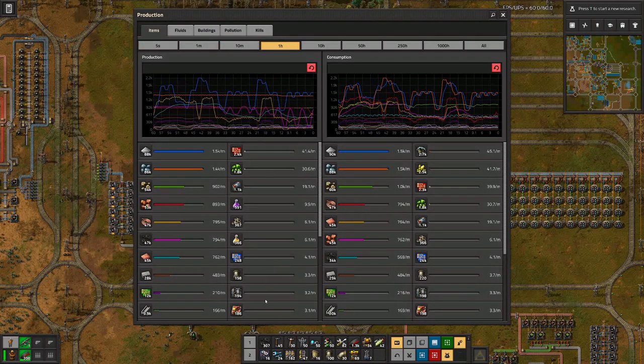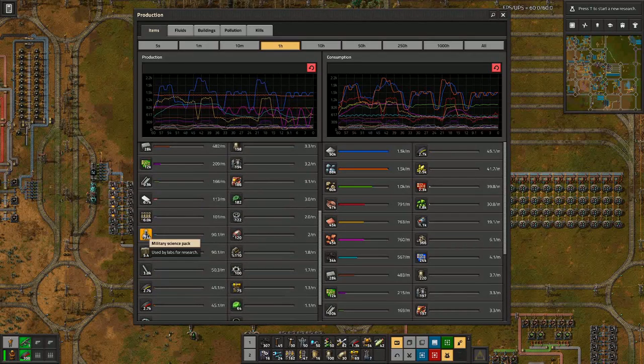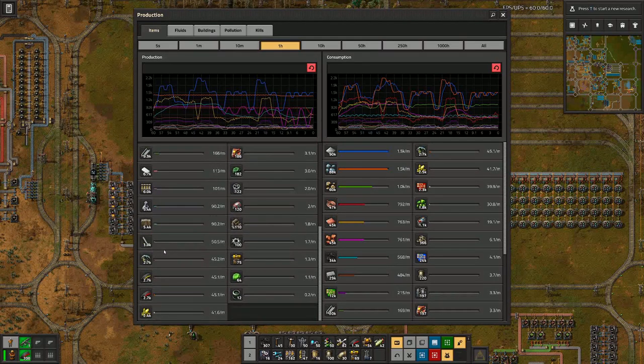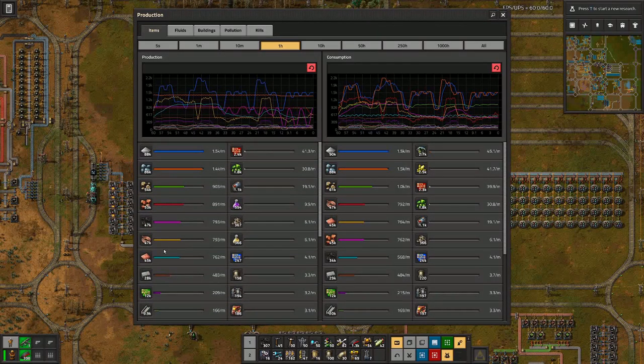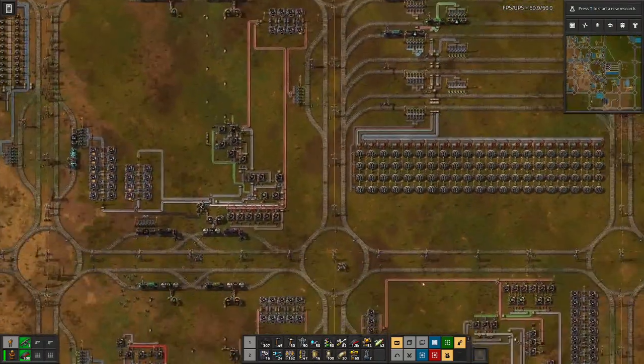So we can actually produce more science. Let's have a look at the last hour. We have produced all our yellow science in the last hour, and we have produced about double the amount of purple science. But we produced a ton more of military science — I think no other one, because all the chests are full there.